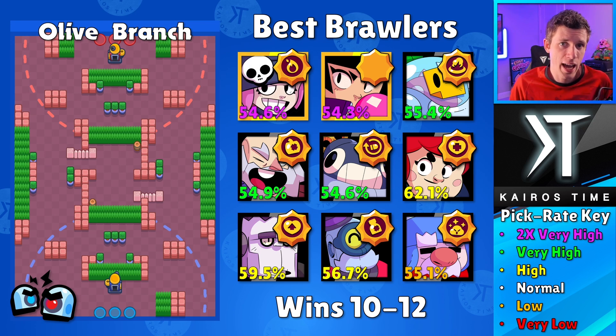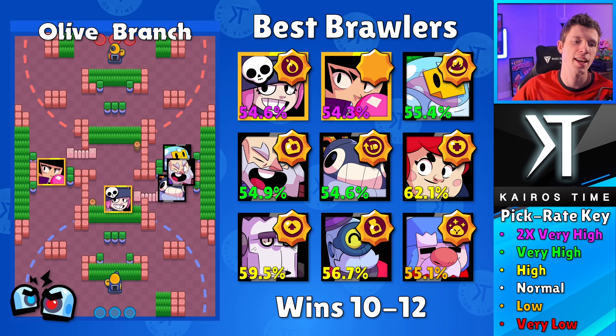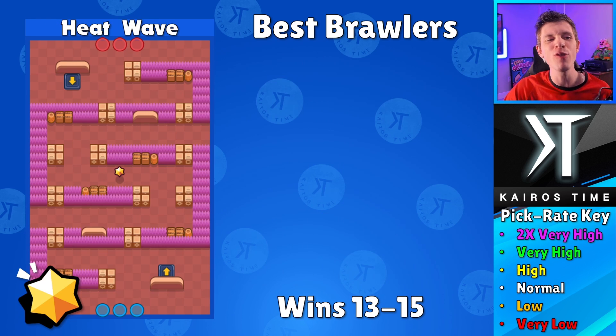The last brawler you're going to want on your team is Penny. BB can go on one side, and Penny is all about going into the center, where she can hide her turret in various strong positions. The go-to comp is Penny in the center, BB on one side, and one of those throwers on the other side. It doesn't matter whether BB is on the left or right, or which side the thrower takes — as long as they're on opposite sides and Penny is in the center. There are other strategies, but this is the go-to solid comp you'll want to try out.